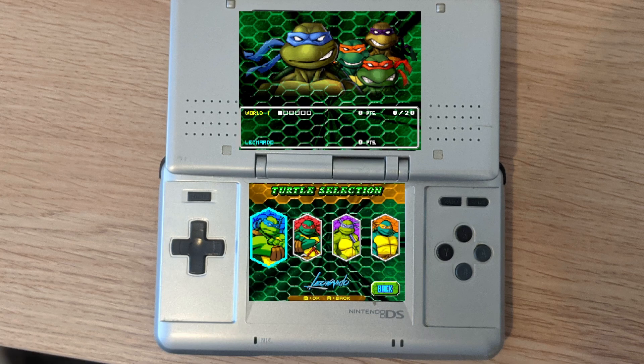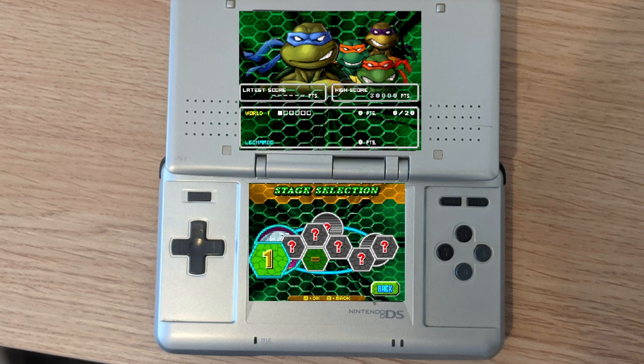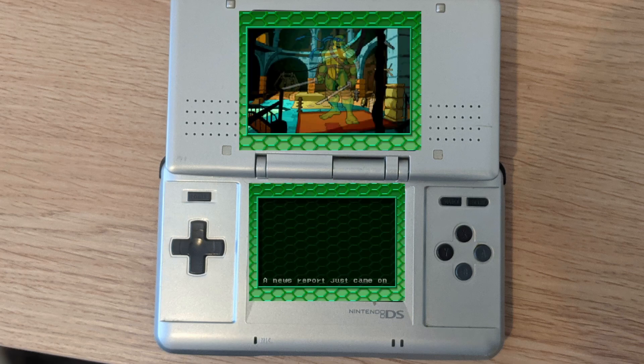Just like the other game, we've got a choice of turtle — the four favorites: Leonardo, Raphael, Donatello, and Michelangelo. I'm going to go for Leonardo this time; I think I was Donatello on the other game. Let's go for stage one and have a look.